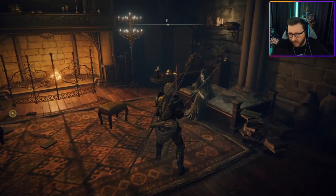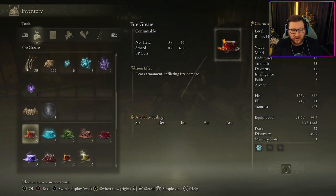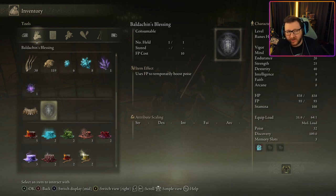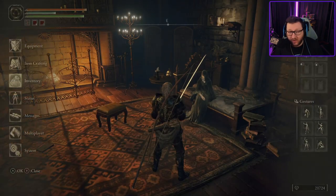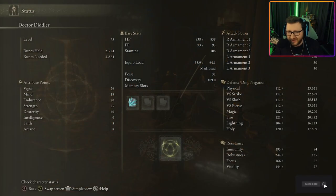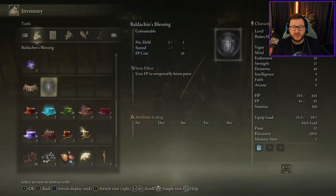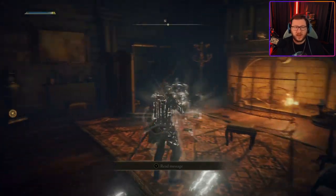Once you hug her, she will give you something. If we go to our inventory and scroll down, she will give you this item right here. If you do not take this, you will keep the health debuff. So if you look at my health right now, I have 838 health.